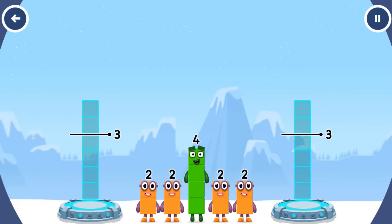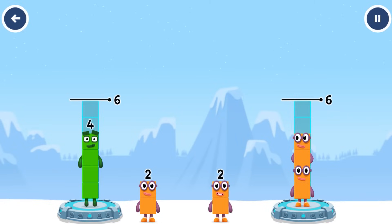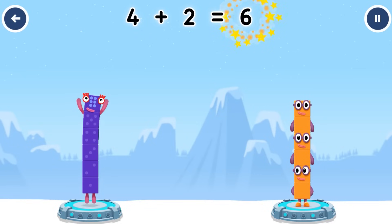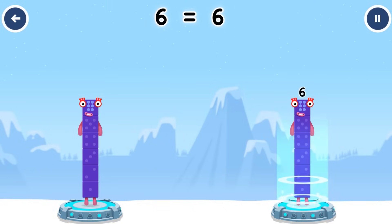Share the number blocks evenly to make two groups of 6. 4, 2 and 2, 2, 2. Correct! 4 plus 2 equals 6, and 2 plus 2 plus 2 equals 6. 6 equals 6!